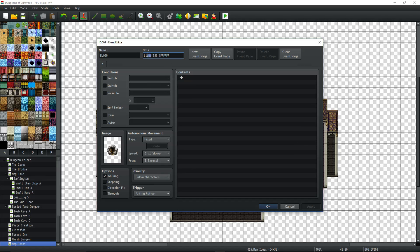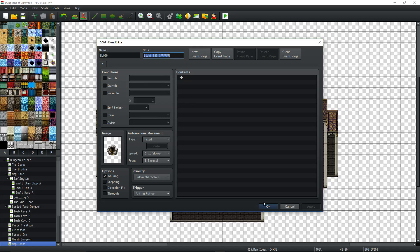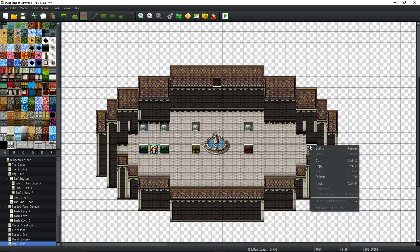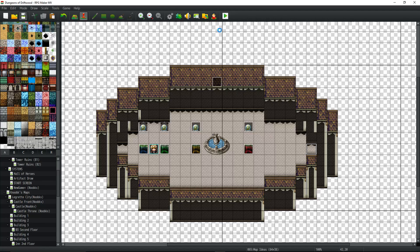All you've got to do is type 'light', then the size of the light you want, then the hex color code, and that'll give you a colored light radius around that event. When that event is on the map, the whole map will be sort of Pokemon cave-styled blacked out. So let's save and play.